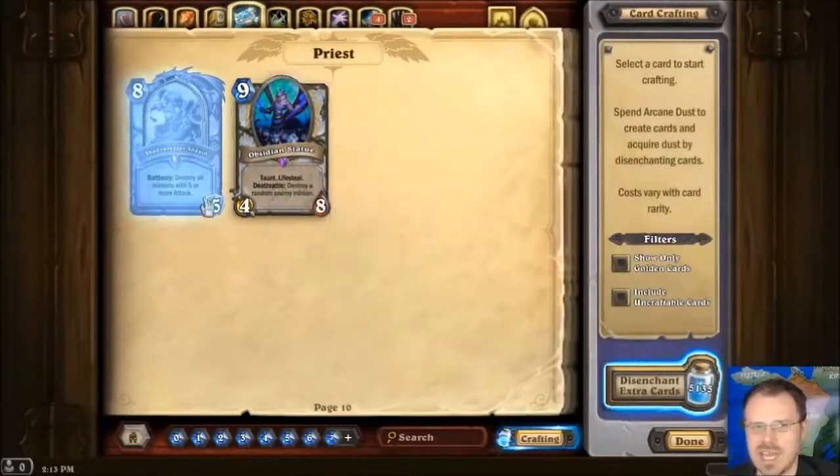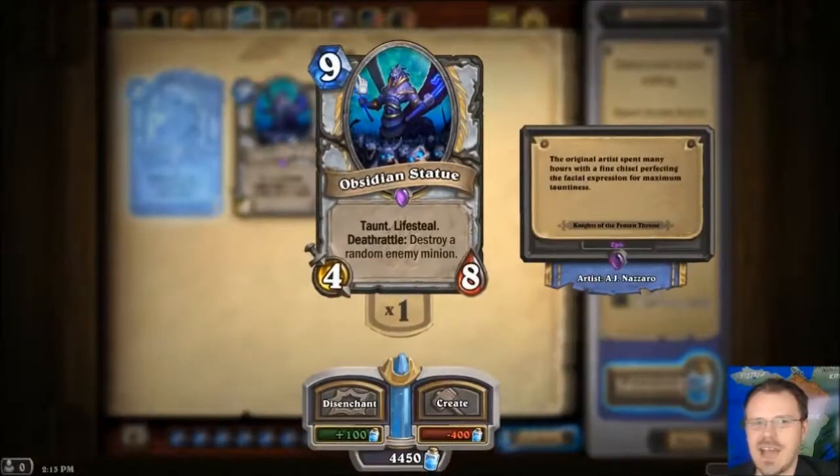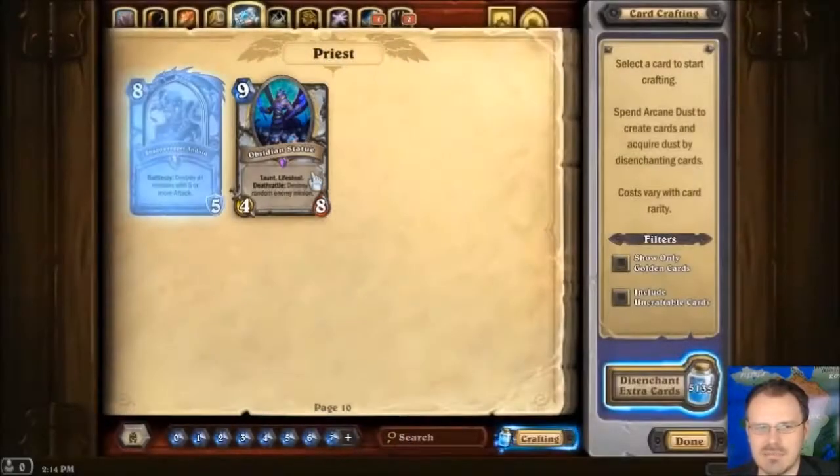Here's his buddy, the Obsidian Statue — a gigantic minion that is conveniently not killed by Shadow Reaper Anduin's Battlecry. Nine mana is a lot, but it's a 4-8 Lifesteal Taunt. So if one minion hits this you're still going to gain 4 health. If they have to hit this with three different minions to do the 8 damage to kill it, you're going to heal like 12. This is quite a comeback card, which is kind of what you want for 9 mana. Also his Deathrattle destroys a random enemy minion — so this is a pretty serious defensive statue. And even though it's got statue in the name, it attacks just fine.